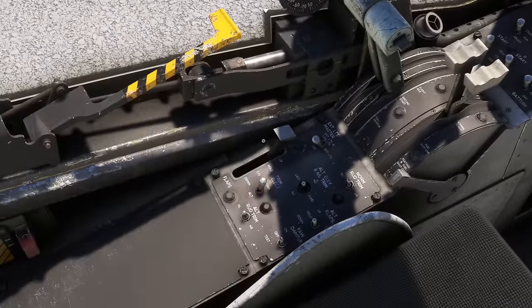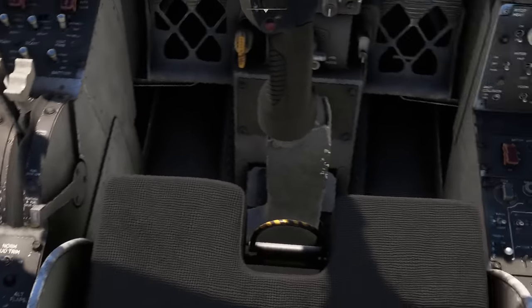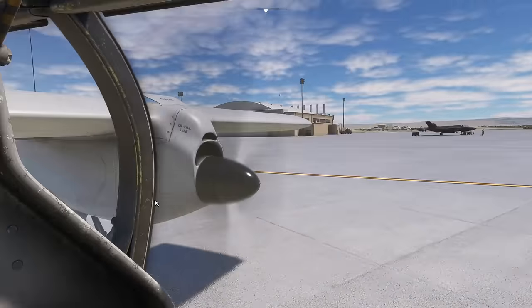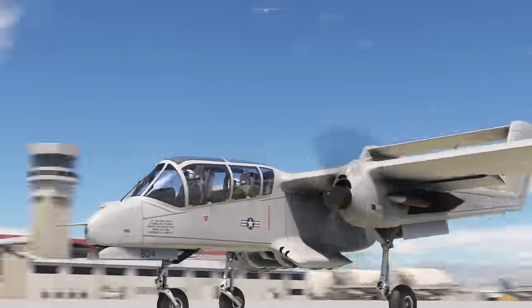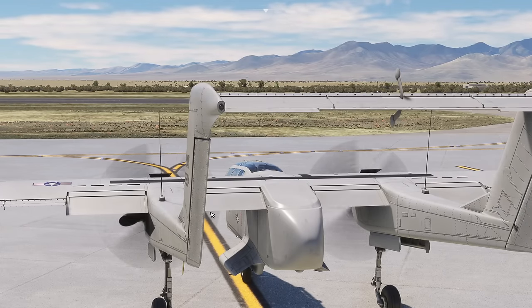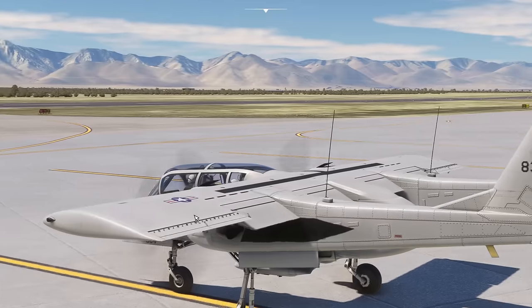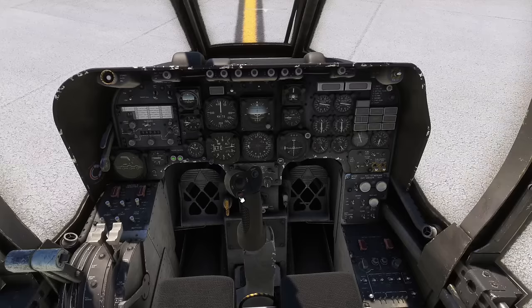Before we start taxiing, let's do the flaps — the flap levers over here, I'm putting them to takeoff. Then I'm just going to test the primary flight controls — let's give them a stir around. If we have a look outside the window, let's go and have a look — make sure everything's working as we'd expect. There's elevators, rudders, and ailerons. Interesting — it's got this sort of yaw damping system. Fascinating.